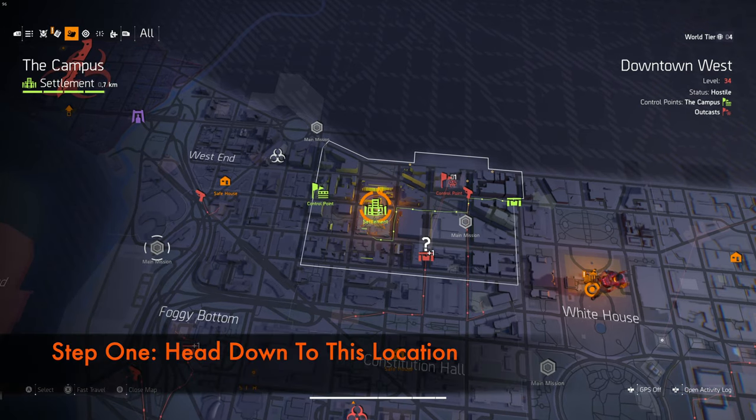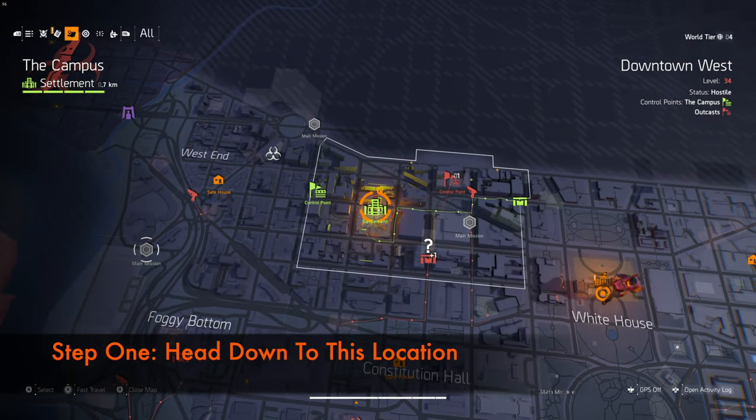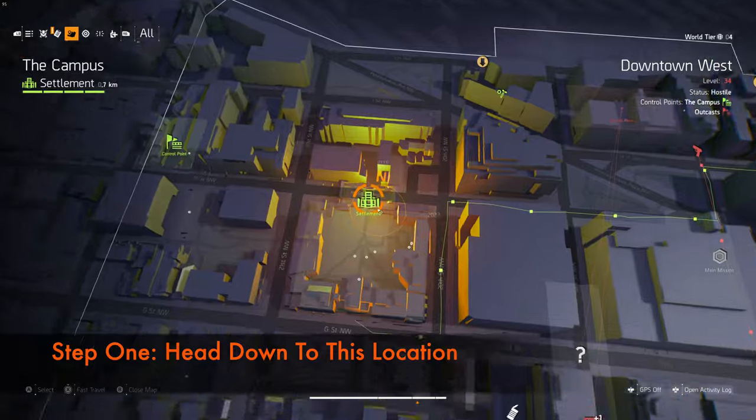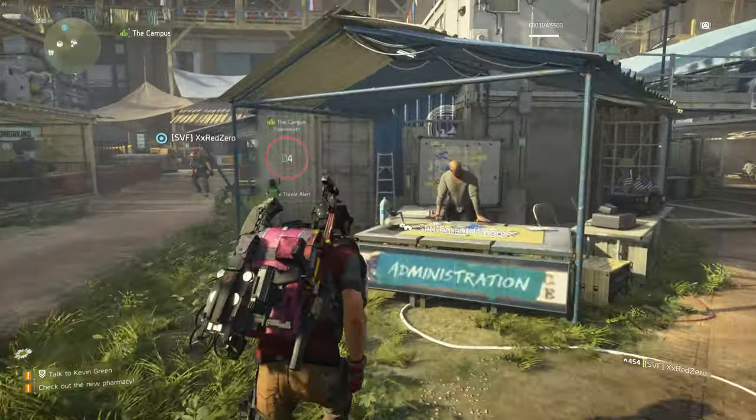The first thing you need to do in order to get this extended mag is to fast travel to the campus. It's right here — I'm zooming in so that you can see its coordinates. It's pretty easy. Fast travel from any location to this settlement and then I'll tell you in step 2 what to do.